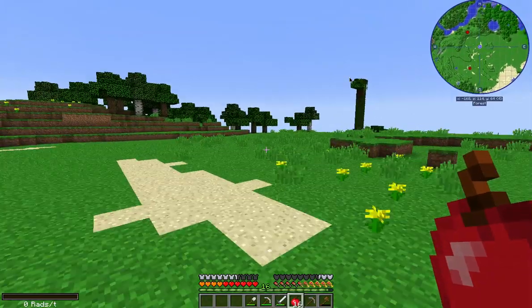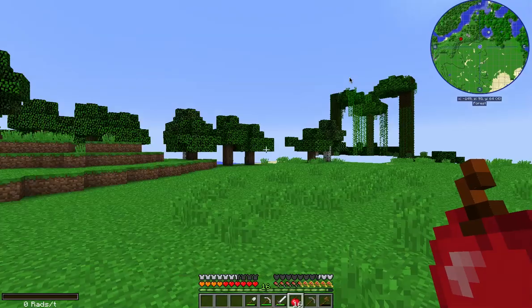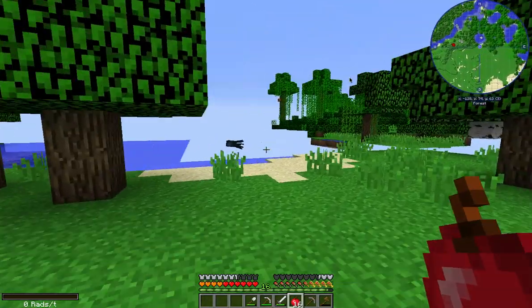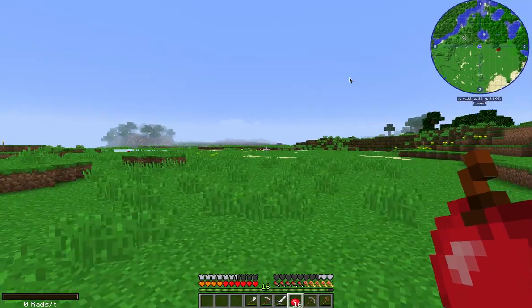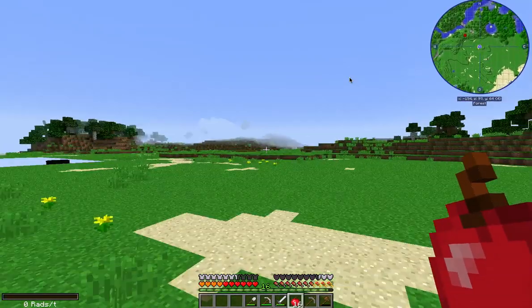I left this little pond over here because I think it looks kind of nice with the trees around it. I didn't destroy the nature of it because I knew it would look nice. So I left that. All this has been covered up — free building space now, baby!